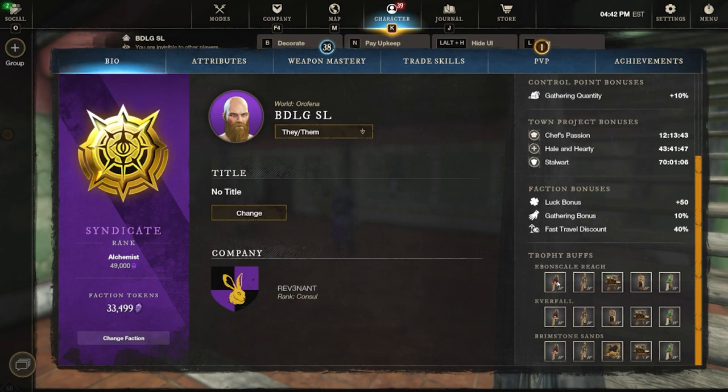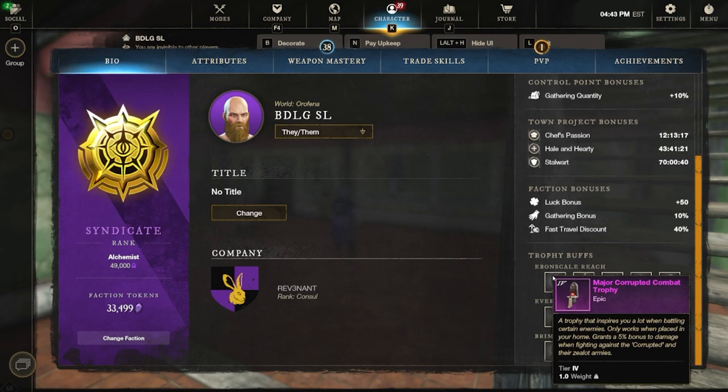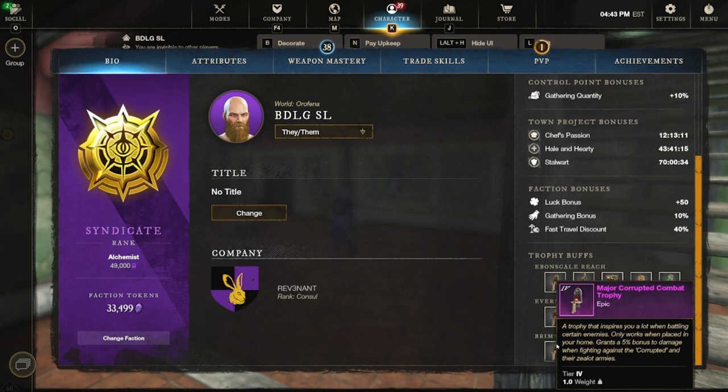So for example, we own a home in Ebbenscale Reach, one in Everfall, and one in Brimstone Sands. We have five trophies up in each of these houses — one of each type. We have a major corrupted trophy in each of these places and a major lost trophy in each as well. This is important because these effects stack. With this major corrupted combat trophy, we get a 5% bonus damage when fighting against the corrupted mob type — and this is a global bonus, applying to expeditions, invasions, open world, anywhere. Having three of these across three homes gives us 15% bonus damage to that mob type globally.